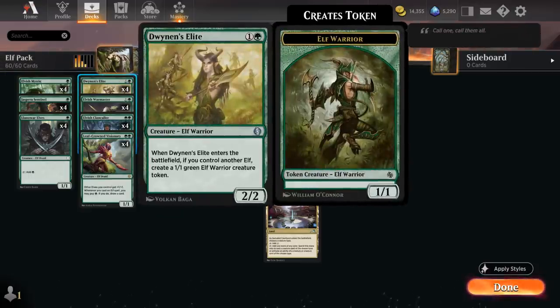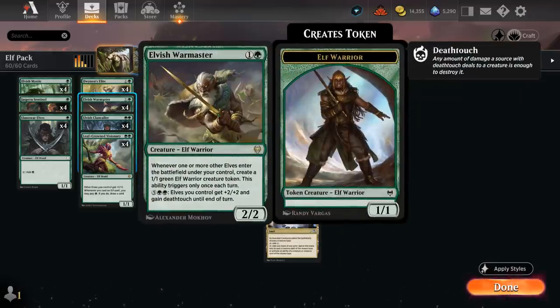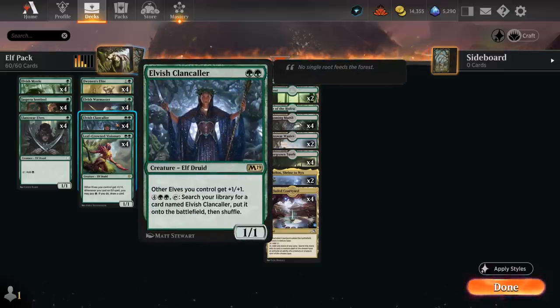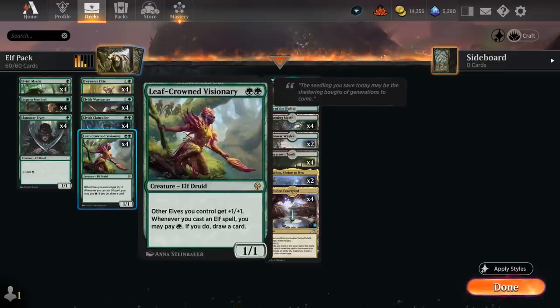At two mana we've got Dwynen's Elite, which can also make an extra token when it enters — another great way to increase our Elf count for Shaman of the Pack. Warmaster is one of the best cards in the deck, especially if we can enable it on turn two to start making extra tokens whenever another Elf enters the battlefield under our control. It only triggers once each turn, but we can also trigger it during the opponent's turn at instant speed through Collected Company — another staple of these Elf decks. That can find our Shaman of the Pack to maybe drain the opponent to death. Four copies of Elvish Clancaller pump other Elves and can pay six mana to find another copy. With Realmwalker in play, we can name Elf and cast Elves off the top of our deck — a great source of card advantage alongside four copies of Leafcrowned Visionary.